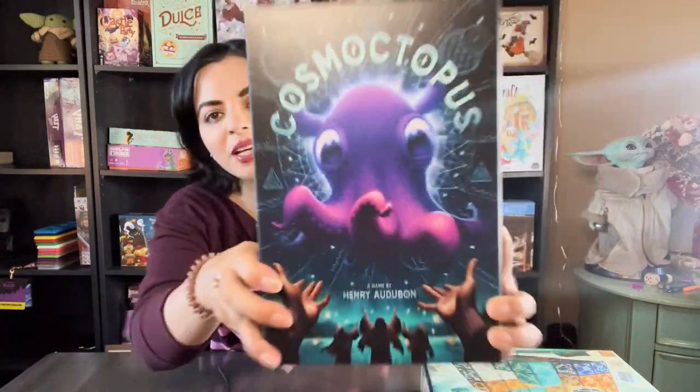The first game I'll talk about is Cosmoctopus, which is currently on Kickstarter. It's for one to four players, designed by Henry Audubon — the same designer as Parks, probably his most famous game. The art is done by George Dustiopoulos and it's published by Paper Fort Games, which I think is like the sister company of Stone Sword Games. This is an engine-building game. I showed it in my last video, and this time I played a two-player game — last time at UKGE it was four players.